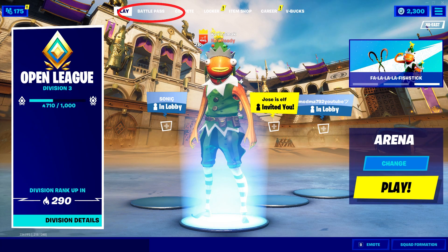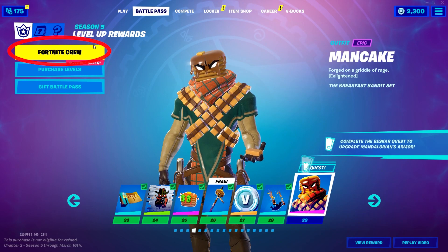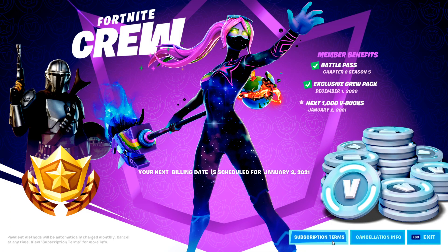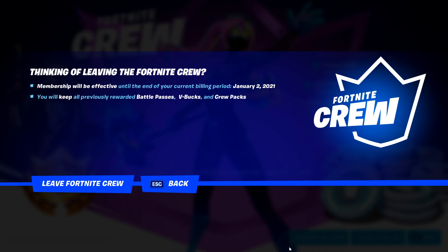Here we are on our main screen. What we're going to do is go choose Battle Pass. From here, we're going to go ahead and choose Fortnite Crew. You should have cancellation info or subscription terms. You want to go ahead and choose cancellation info. And here you can go ahead and leave Fortnite Crew.